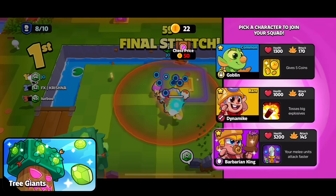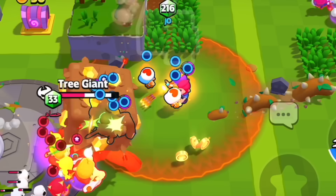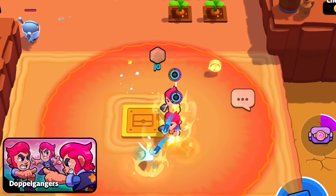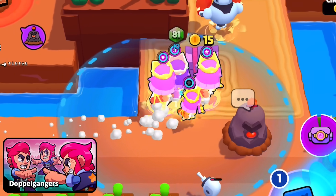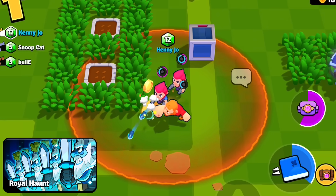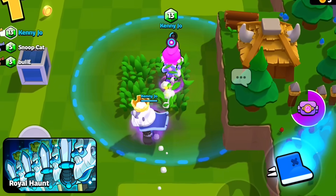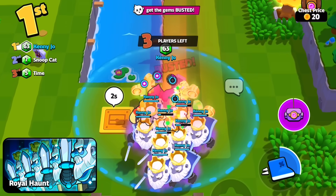Tree Giants and Whack-a-Mole spawn giant bosses in the center of the map that drop massive amounts of gems, so you will want to build a strong squad fast and attempt to take those down to come in first place. Doppelgangers means that each time you collect a character from a chest, your entire squad changes to that character — this is where characters like Witch can thrive since she generates skeletons for protection. And in Royal Haunt, beware of the Royal Ghost. When you start a match, there will be a ghost nearby that will attack you — simply take it down and it will fight for you. If you collect a horde of Royal Ghosts, you can use them as tanks to bust other squads.